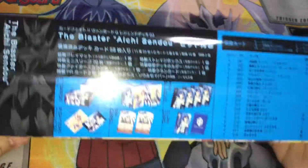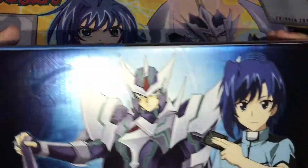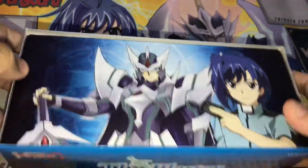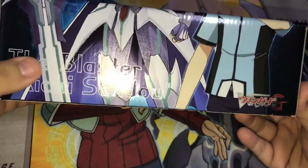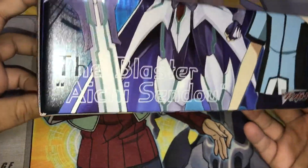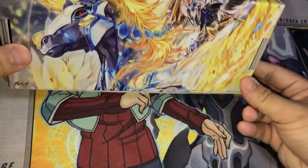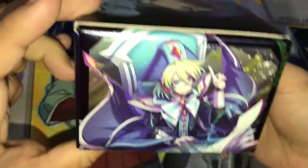Okay so this is the box itself, the storage box which once again is an SP art. The Blaster Aichi Zendo features Emporna at the side, and Alfred is featured from the side of the box all the way to the bottom, along with Maran.